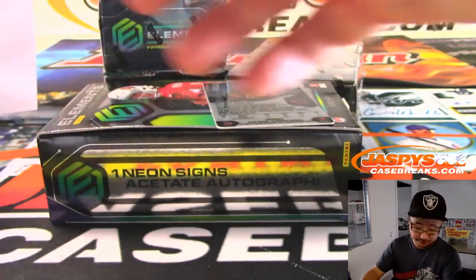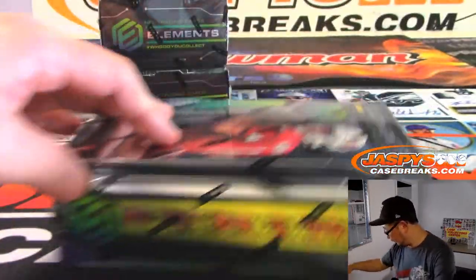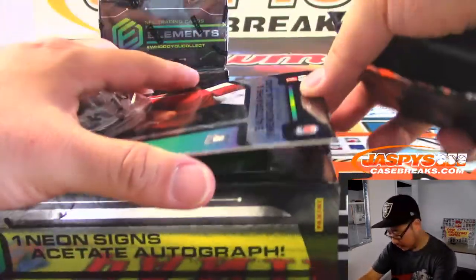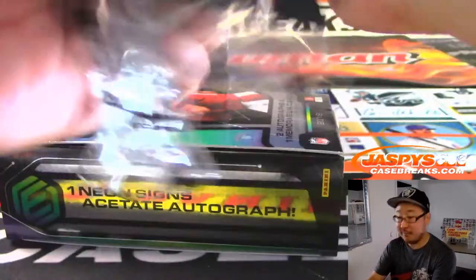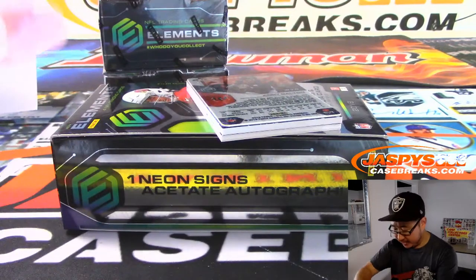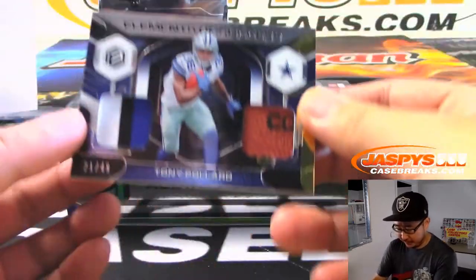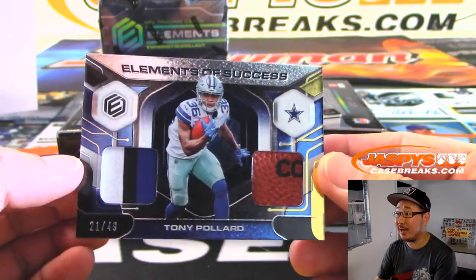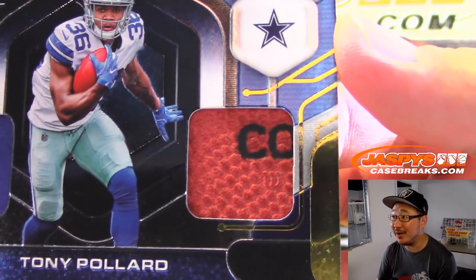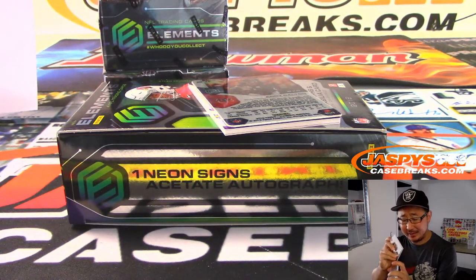Out of 149. And there's Riley Ridley, 33 out of 50. We've got more pick your teams in the store at JaspeysCaseBreaks.com, and we have half case random teams on JaspeysCaseBreaks.com if you want to dive into a random team version of Elements. There's Tony Pollard, Elements of Success dual relic, 21 out of 49, piece of the pigskin — Nancy with the Cowboys. You've even got the Wilson W right there. Wilson!